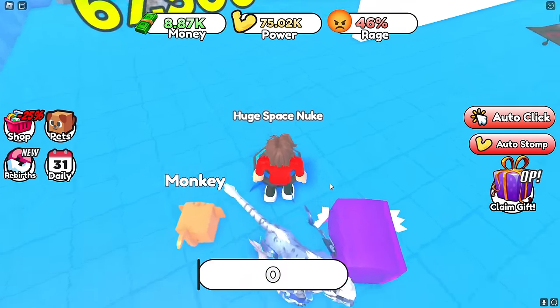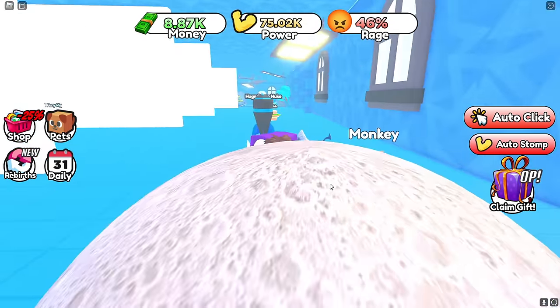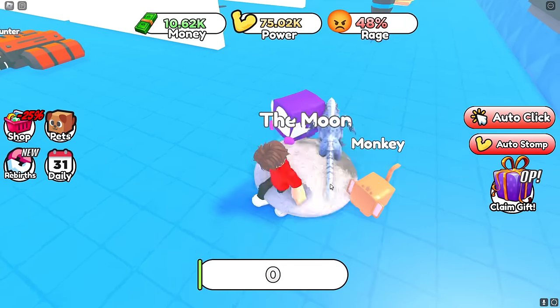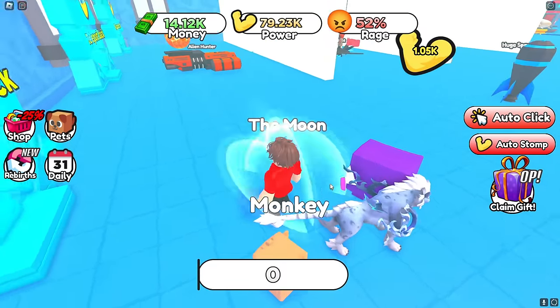Look at the huge nuke — hopefully it doesn't make a huge explosion. Boom! It didn't even blow up because it's a space nuke — those don't blow up. There's a moon over here — can I stomp on it? It's 15,000 — boom! First try! The moon exploded!